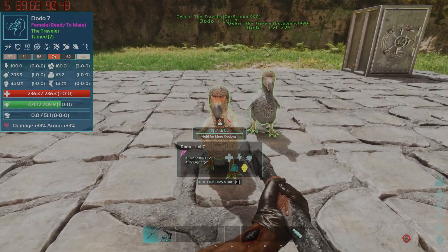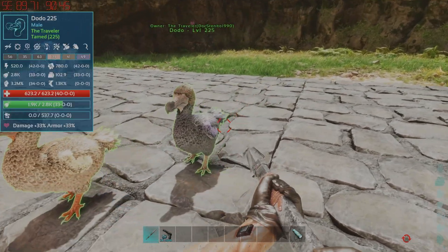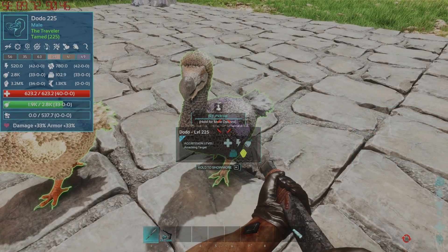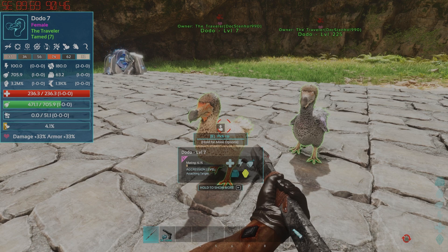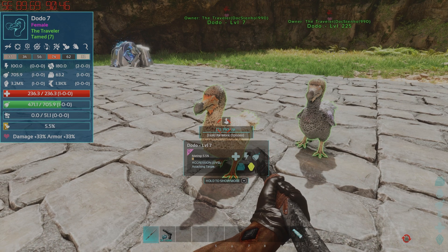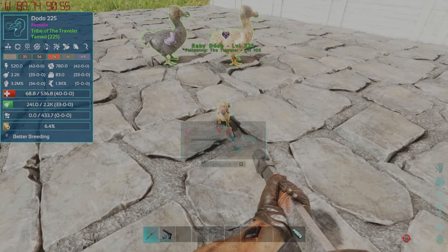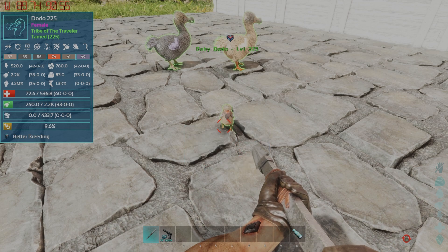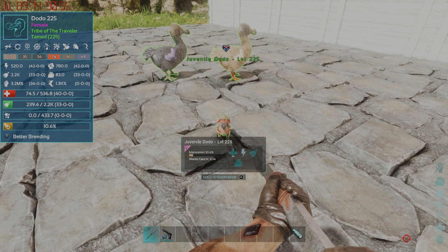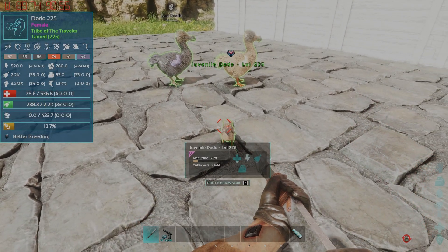So let's take a look at these two dodos. The female has one wild point into health and the male has 40 into health — pretty much the male has every stat higher than the female. So with this mod, what will happen is the first baby they produce will have all of the father's stats, as shown here. If the mom would have had a higher stat in anything, then the mod would have taken the best stat from each parent and transferred it to the baby, creating a perfect baby for breeding.